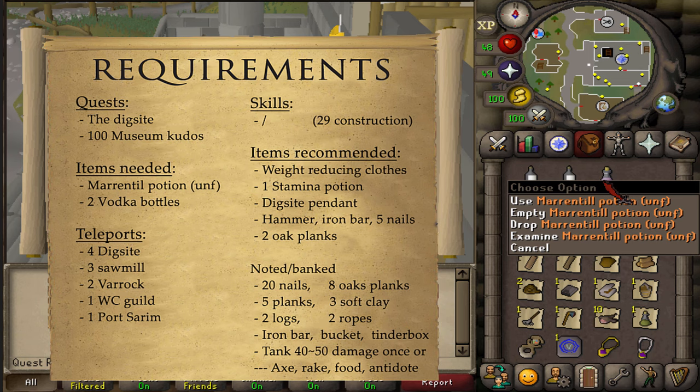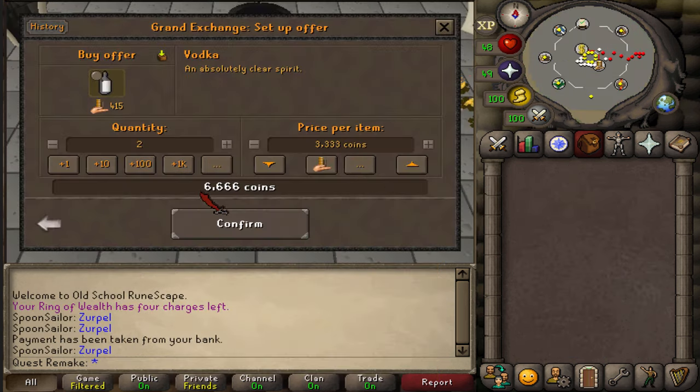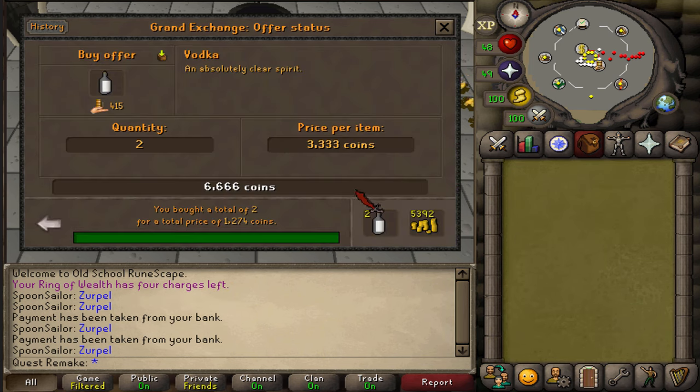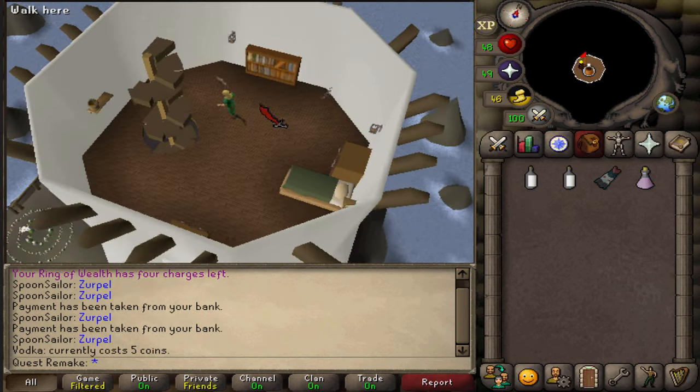Items needed: a merfolk's tail potion unfinished and two bottles of vodka. Vodka can easily be purchased from the Grand Exchange, the Piscarilius Pub, the Grand Tree Pub, as well as the Lighthouse.